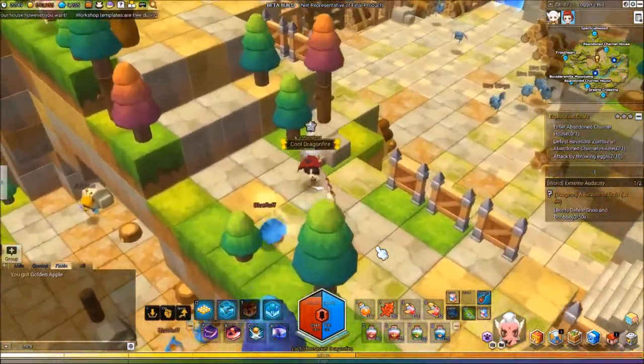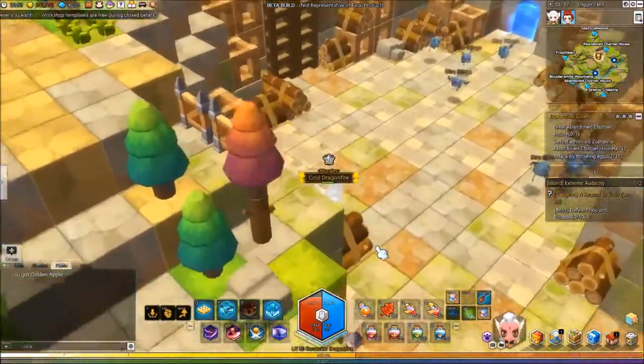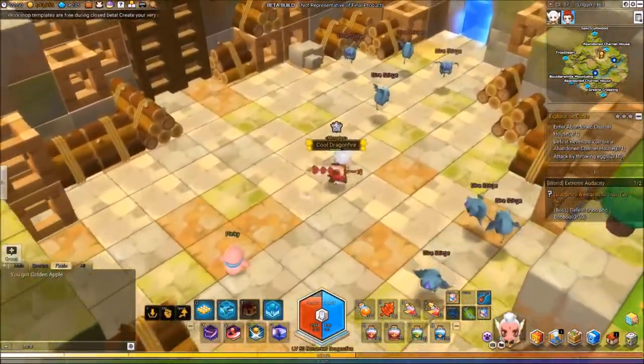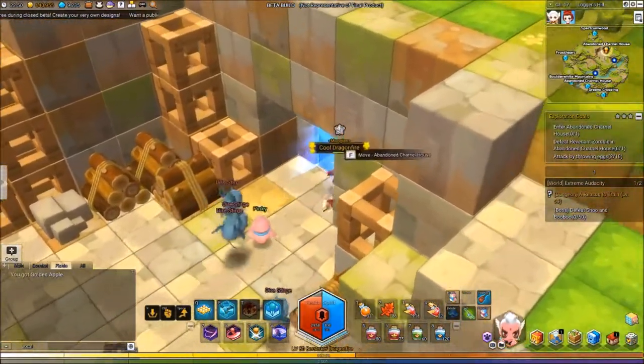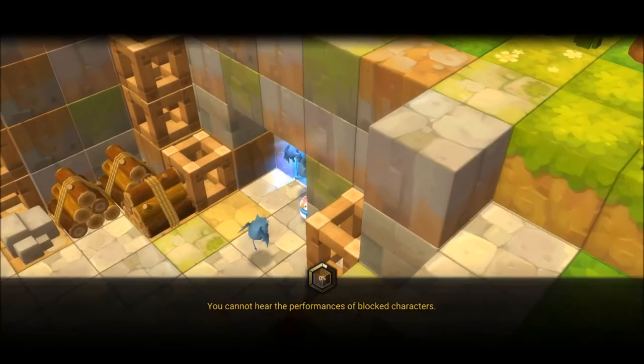You need to do that ten times and you'll get your first mission done. Then you want to get to this spot right here — it's marked on the map as the abandoned charnel house. Enter and go in and you'll get one mission done.